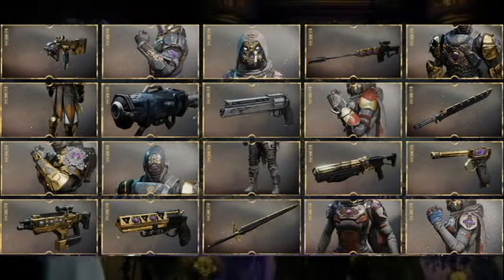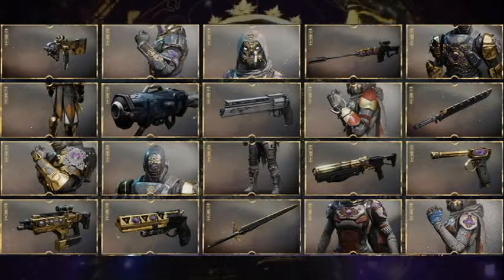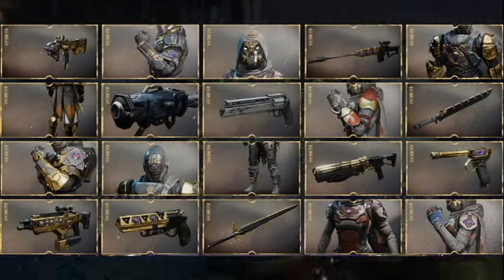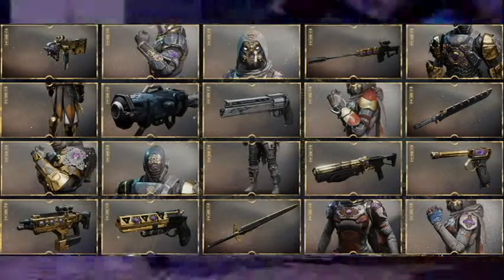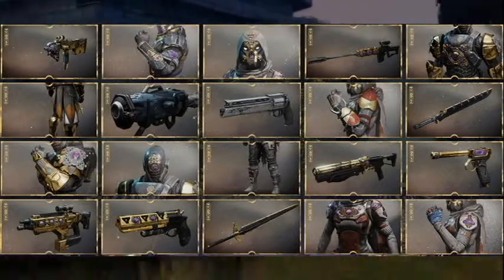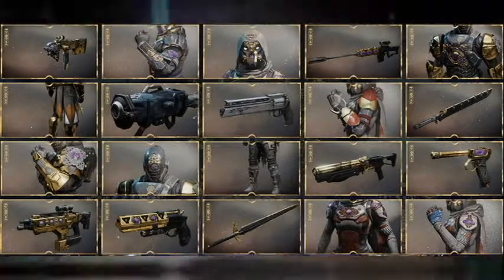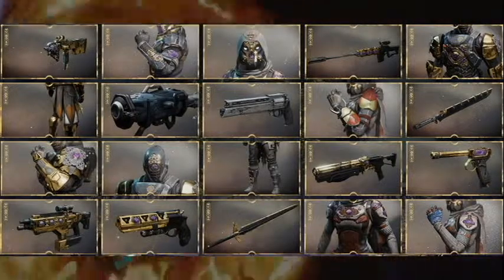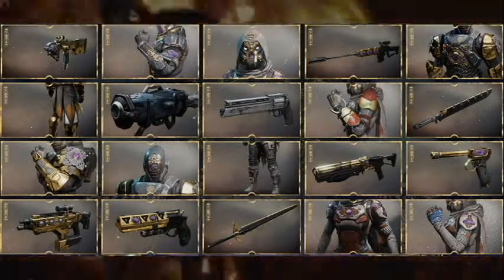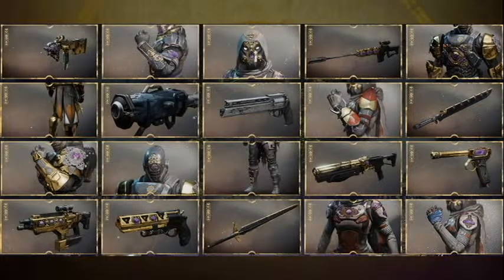In the last column we see a Titan chest piece and Hunter gauntlets. We also see a sword that many people are speculating is either Dark Drinker or Raze-Lighter, but I don't think it looks nearly exotic enough to be either of those — I think it's just another sword. We also see what looks like the Drang, which is the paired weapon with a quest exotic, similar to the Mini Tool pairing. It's interesting they've shown both of these weapons in what looks like a newer price roll, so hopefully we can get some random rolls on these.